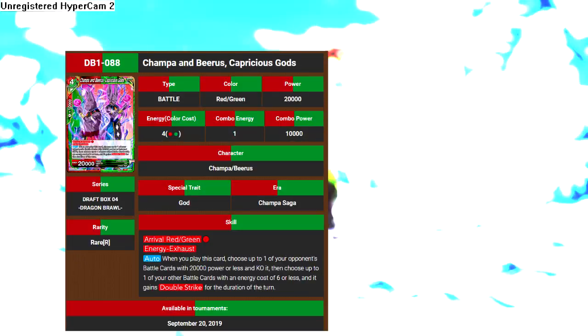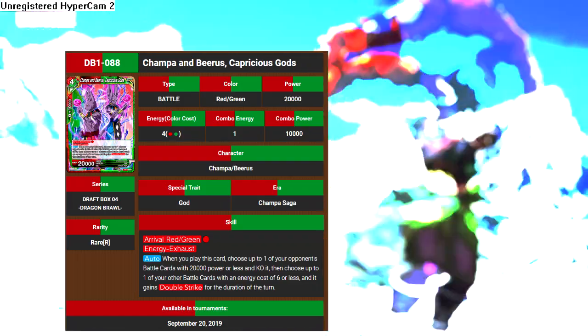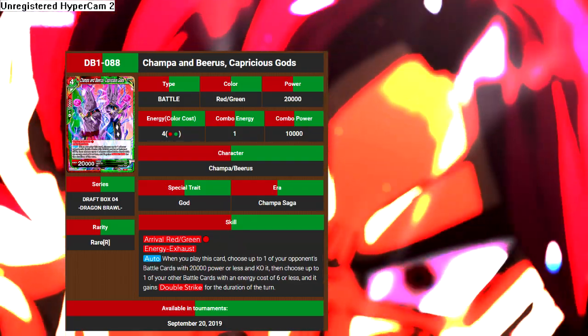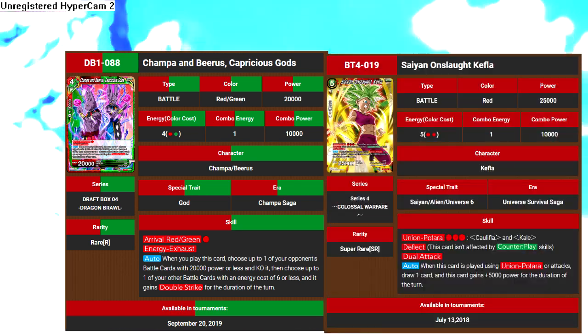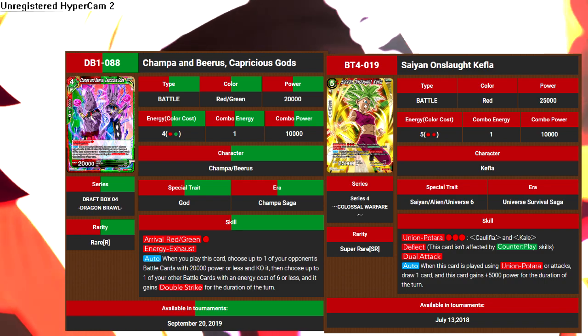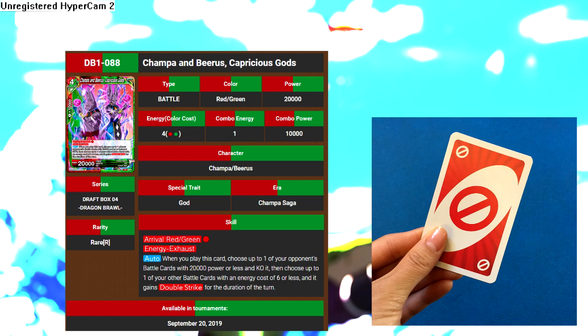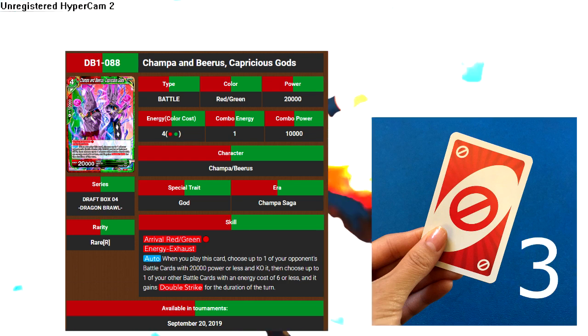The interesting thing about Champa and Beerus is with a rival, you can play them for only one energy. Drop your opponent's card by 20k and give one of your cards double strike. Combine this with something like Kefla, which attacks twice, and you do double strike two hits and can swing for both of them. Then on top of that, if you play a red skip card, you can take another turn and do it again. But we only run three of the red skip card.